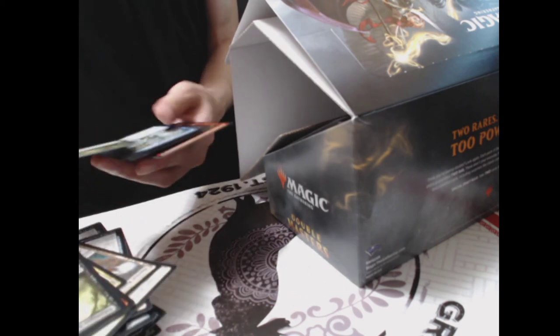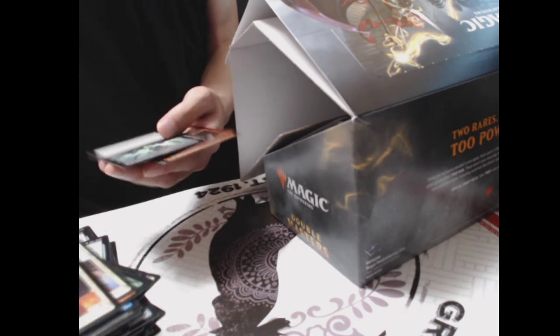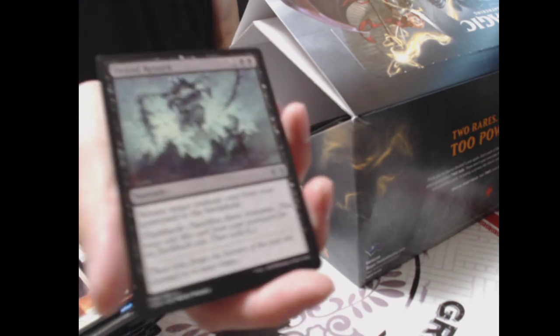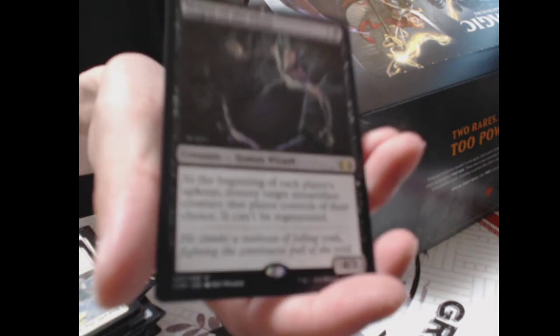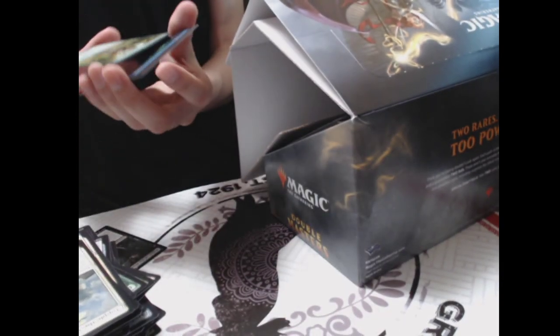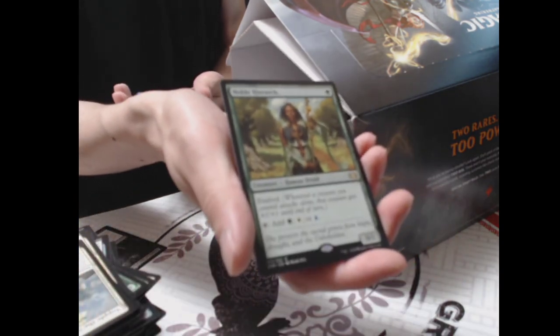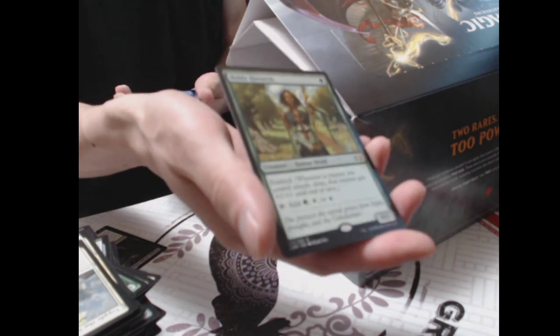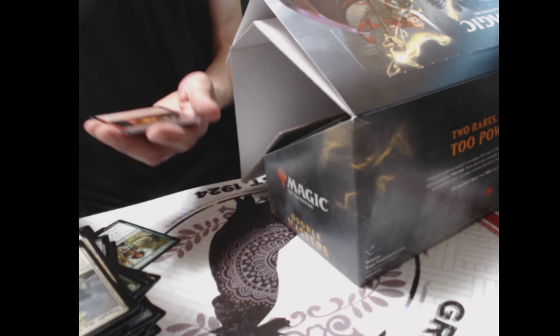Pack twenty: Rapacious Dragon, Silumgar's Scavenger, Deathhood Cobra, Apprentice Wizard, Chatter of the Squirrel, Sickle Ripper, Balduvian Rage, Glenstead Artisan, Valor. Dread Return — a pretty useful reanimate card, though currently banned in Modern. Top of the Statue. Rare: Magus of the Abyss. Second rare: Noble Hierarch — very useful with exalted and the ability to tap for three different mana colors. Never had one before — especially good in infect decks. Foils: Faerie Mechanist and Ravenous Intruder. Token: Thopter.